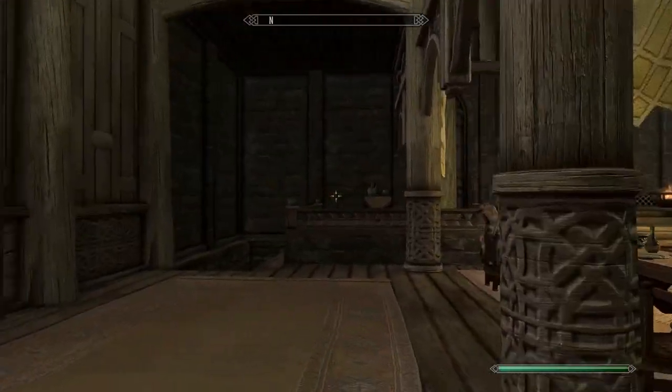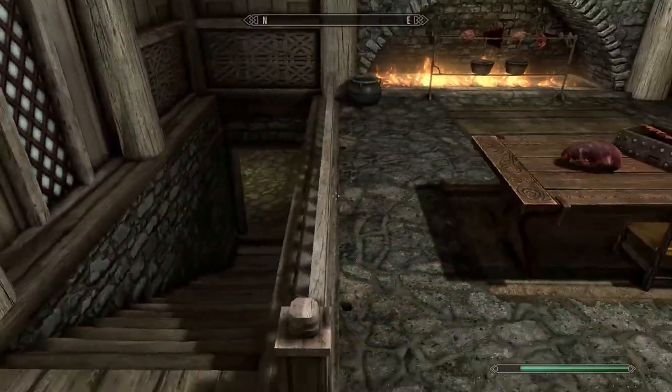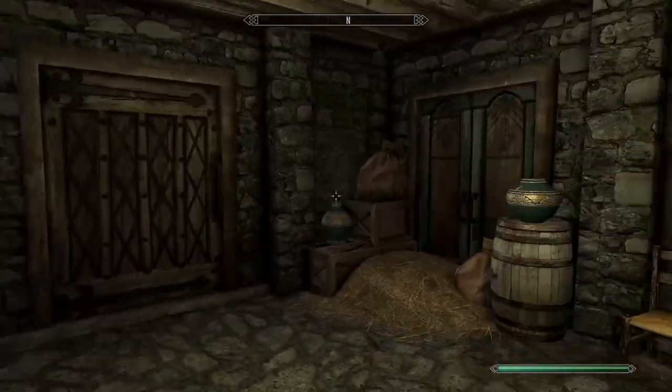The Jarl is over there on his throne. We're going to come into this room and down this staircase. You want to find this door with the hay - we're here - and then you want to come in.